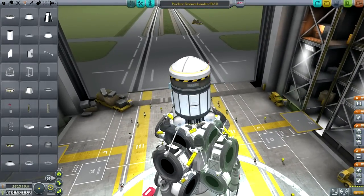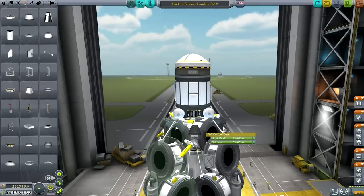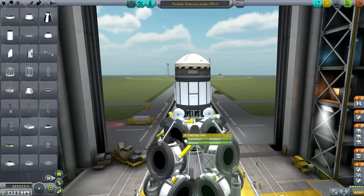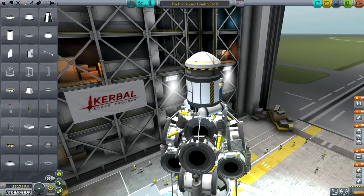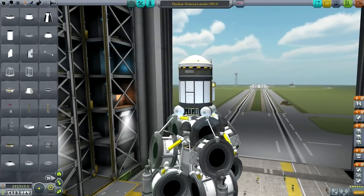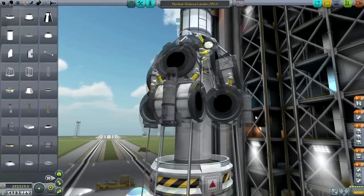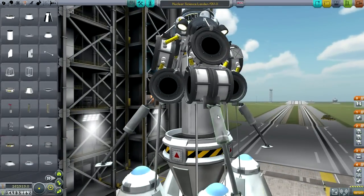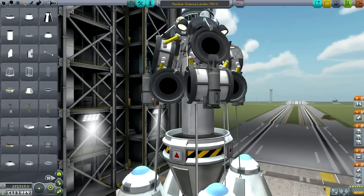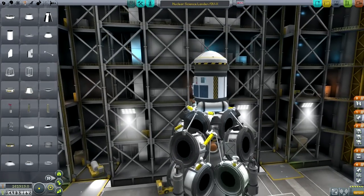Here we've got one of the one-ton tanks in the center. Hopefully I've got all the fuel lines hooked up properly. I didn't take any chance on strutting. The normal sort of thing I've been doing in this series - getting these tanks on the side of the center tank, and then struts to attach the side tanks. It was also a consideration that I needed the landing gear to extend below the nuclear stage.